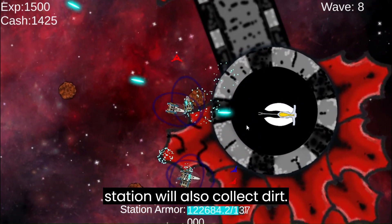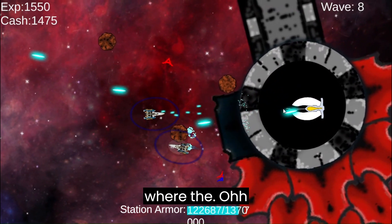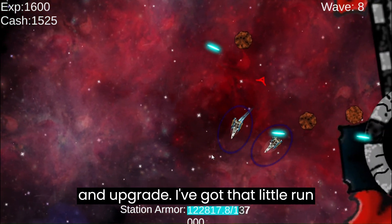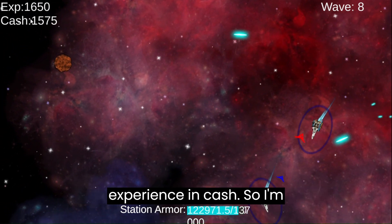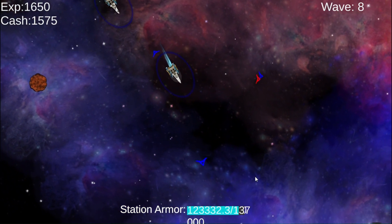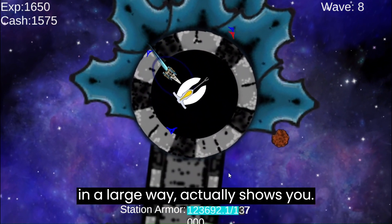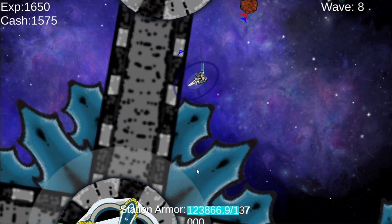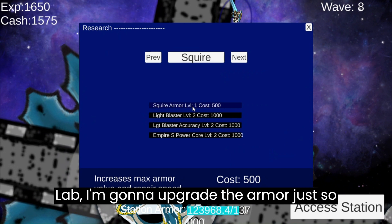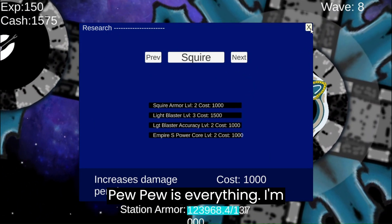The enemy station will also collect dirt, and it works the same way as your station. I'm going to go get more buddies and upgrade — that run got me a fair amount of experience and cash. I'm going to take myself back to this station. I have the background set up so that it, in a large way, actually shows you what direction things are. I'm going to upgrade the armor just so you can see what that looks like, and then go for more firepower, because firepower is everything.